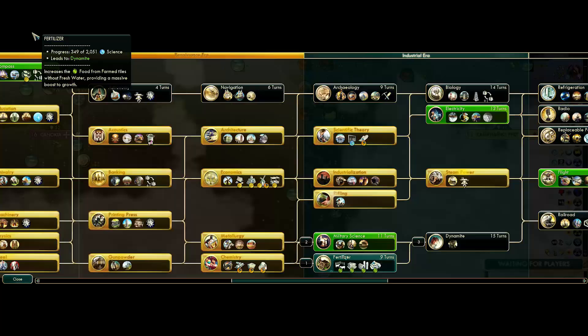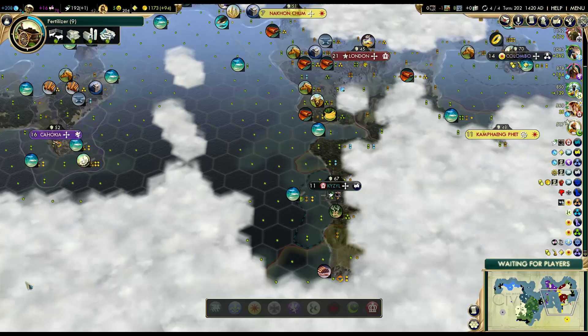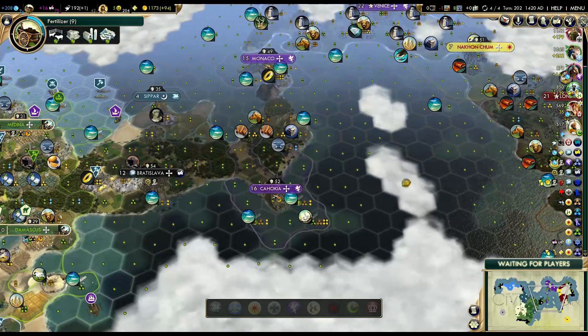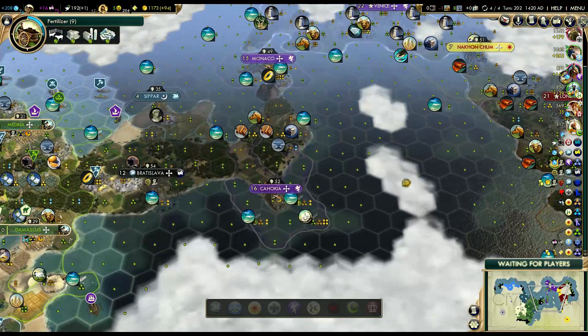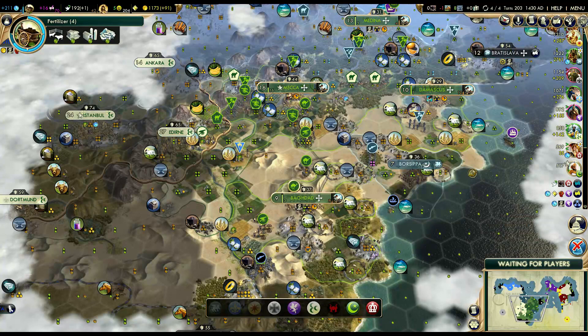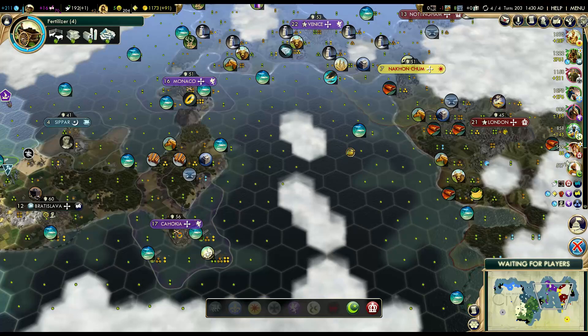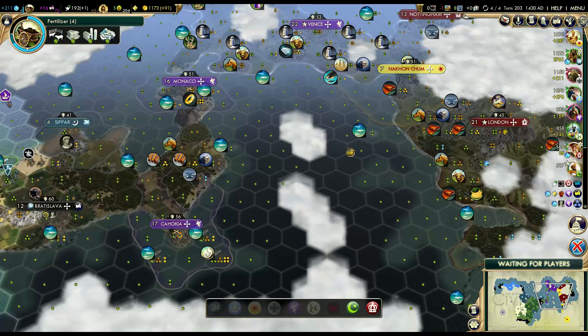There's a tech that will increase our trade range. Yeah - combustion for land trade routes, and refrigeration for sea trade routes. It'll be really nice when we can start running trade routes more frequently to each other and they should be relatively safe. But we don't have a lot of possible trade routes - I only have one coastal city. Well, I have two - one in the north and one in the south, both connected to the same sea. But I'm only using two out of four trade routes because some got pillaged.